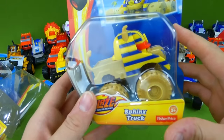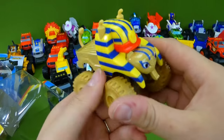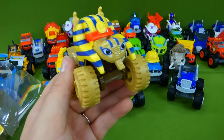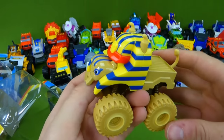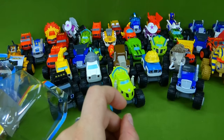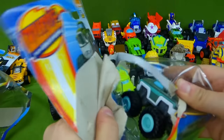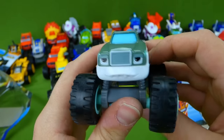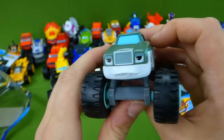And Sphinx Truck. He's from Egypt — a friendly, magical truck from the Egyptian desert, and he's made entirely of stone. And last but not least, Rudy the rude truck. He's not a very good friend. He ends up eating all the bananas and doesn't save any for Crusher. Poor Crusher. He should have raced with Pickle, not Rudy.